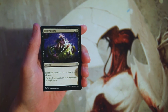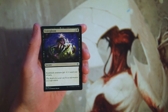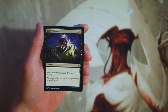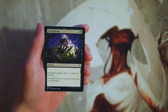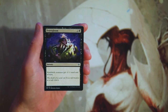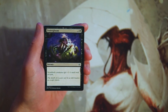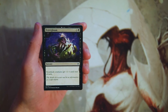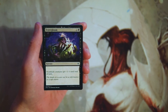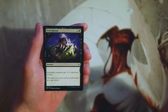We start off with Fester Gloom as our first common. It's a sorcery for two and a black — non-black creatures get minus one minus one until end of turn. This is actually a pretty good sideboard card. There are definitely instances where you'll be able to exploit this if you are in a black deck. This is not a first-pickable card by any means, but if you are in a black deck and have a little extra room, this is definitely a card I would be willing to pick up. You probably don't want to run it in your main deck just because you might be against a black deck, in which case it is a completely dead card. But that said, there are four other colors, so the likelihood is that you have something you can hit with it — so I do like this card.